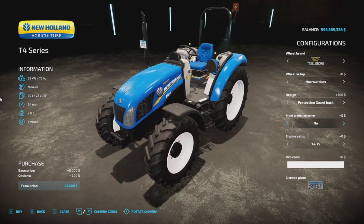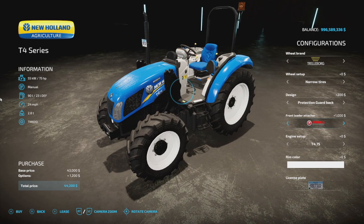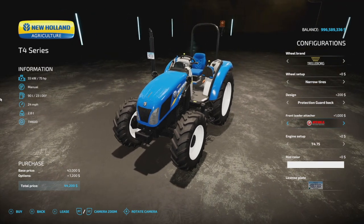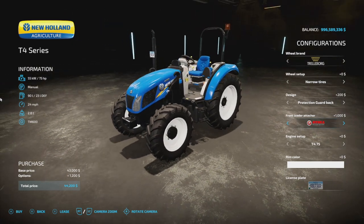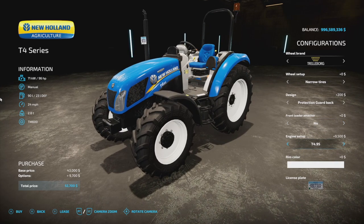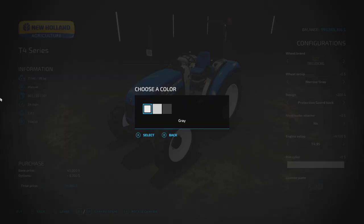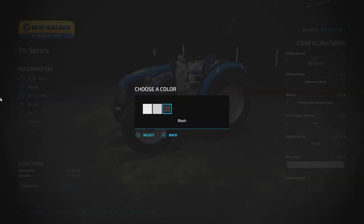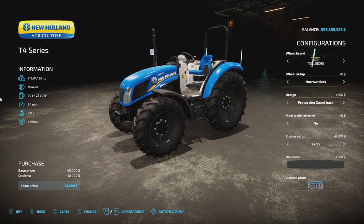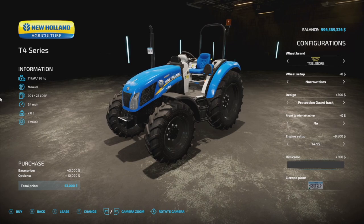We've also got different front loaders — the Stoll front loader, Quickie, or nothing. I love seeing the Stoll option on here. Engine setup: we've got 75, 85, and 96 horsepower engine options. We've even got different rim colors — white, gray, and black. I'm so happy to see this mod finally here.